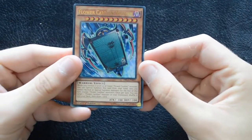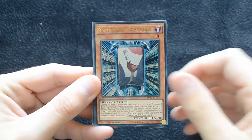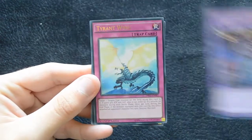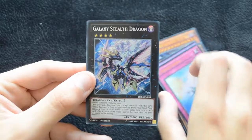We start off with Flower Cardian Willow, Flower Cardian Pine with Crane, Doom Virus Dragon, Tyrant Wing, and a Galaxy Stealth Dragon. You can see this set is actually consisting of ultras and secrets rather than supers and secrets, which is pretty nice.